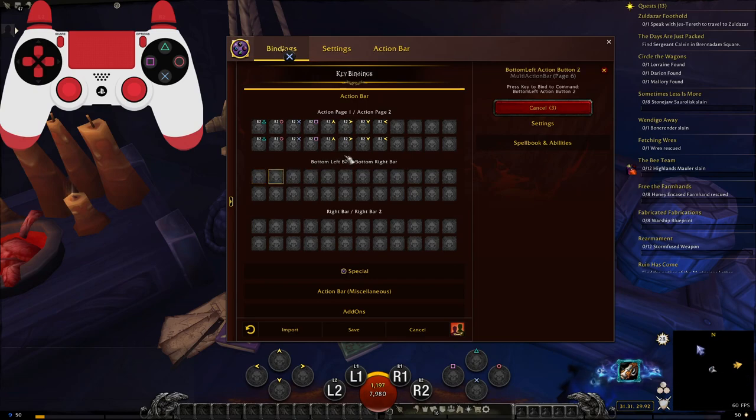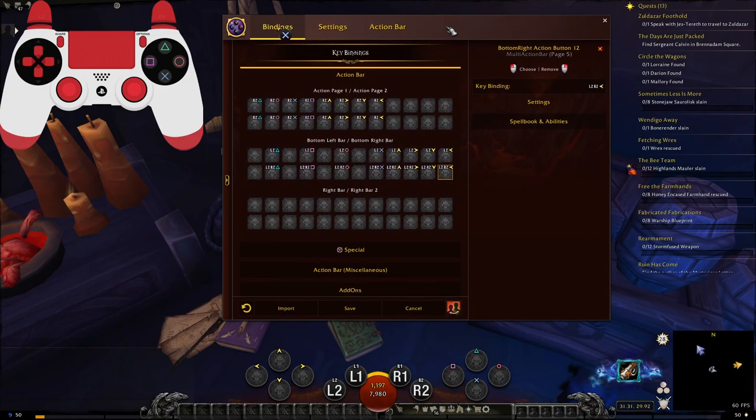For the sake of making a certain step we're going to do later easier, we're going to do it differently for the left modifier and for the combined modifier. So we're going to start here with the left modifier: triangle, square, circle, X. This order is very important. So now we have these bound.